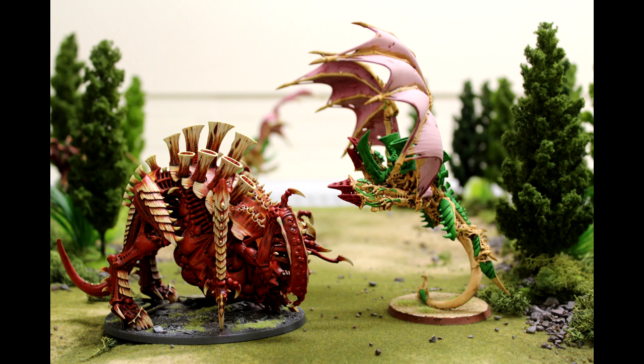Ripper Swarms — I never bother with. Tyrant Guard work very similarly. They've been nerfed slightly — only T5 now, I think they were T6 before, with 3 wounds. The only thing they've got is Shield Wall: roll a dice each time a friendly Hive Tyrant within 3 inches loses a wound — on a 2 or more, they intercept it. So you put these guys around the Hive Tyrant, and on a 2+ take the wounds on the Tyrant Guard instead. They move 7 inches. They're armed with Rending Claws and Scything Talons, and you can give them Crushing Claws making them Strength 10, minus 3 to save, D3 damage.